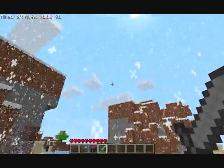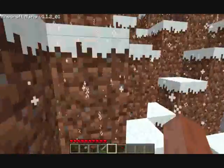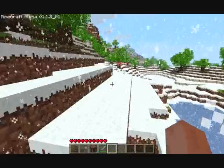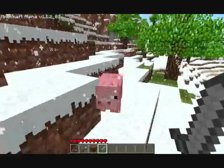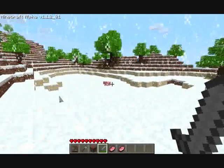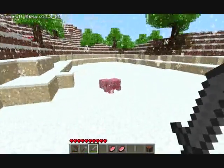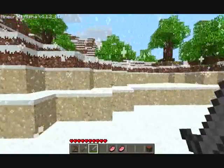Westward ho. Here's some pigs — oh, that's lovely. We can start collecting some food to help us survive the night time. I'll just move this axe to slot three. No meat. Okay, I'll keep an eye out for more as we go.